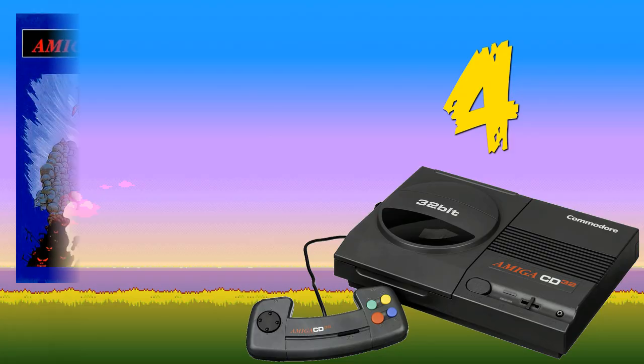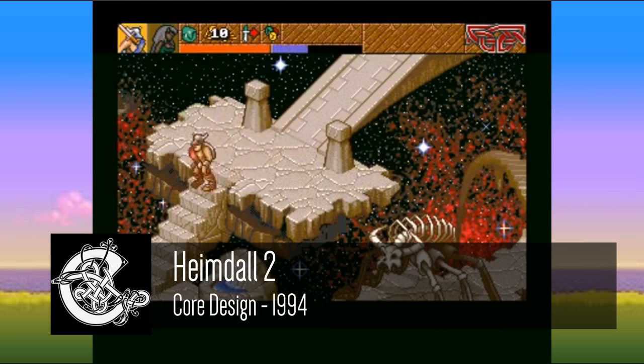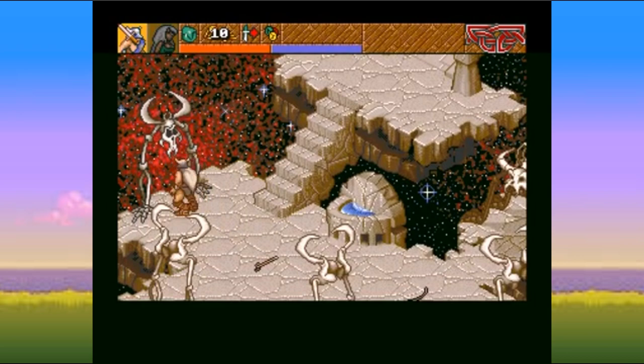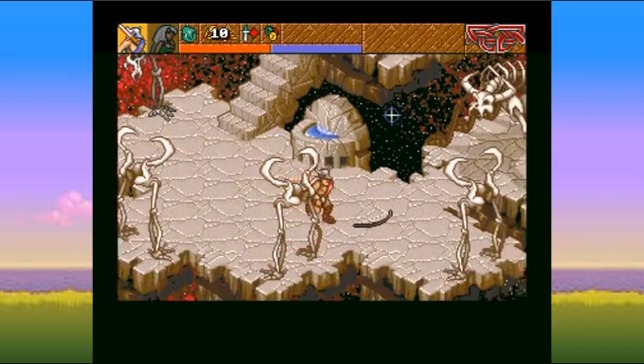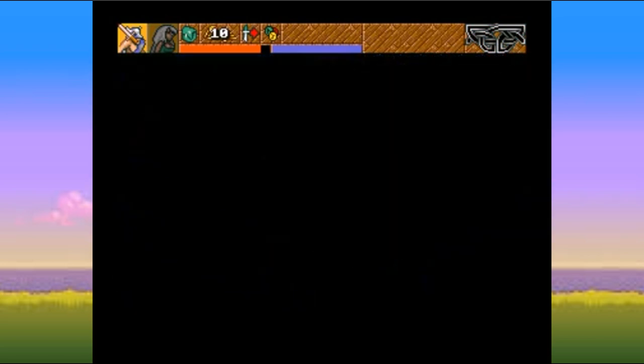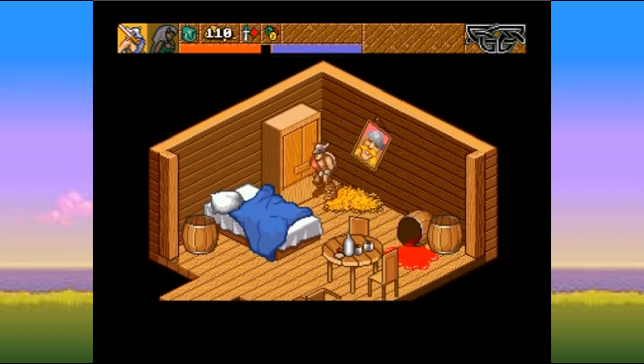At number four, Heimdall 2 — an isometric action-adventure set in Viking times featuring lots of obscure puzzles. I loved playing this back in the day, although I got completely stuck on one puzzle and never went back. The CD32 version features CD quality music, and one other key benefit was that all the game controls were mapped perfectly onto the CD32 controller, making it much better to play than on the Amiga 1200.